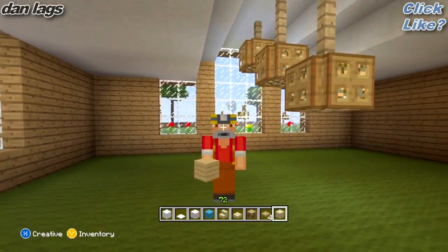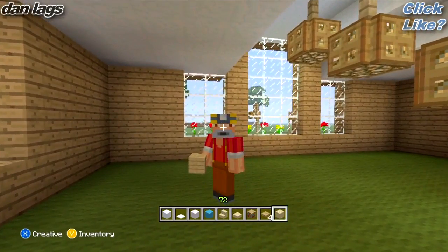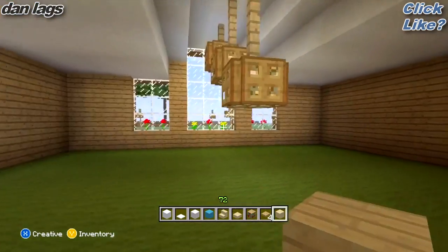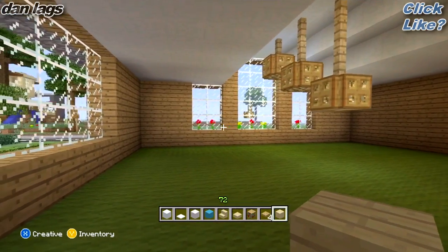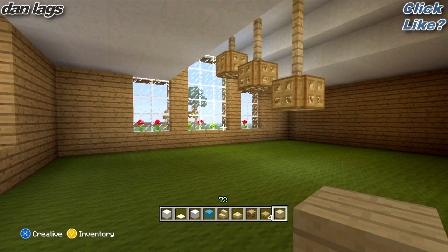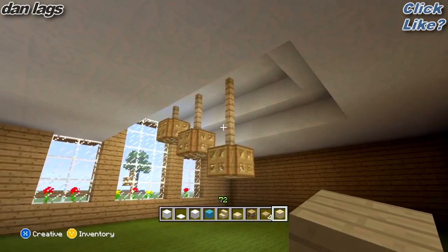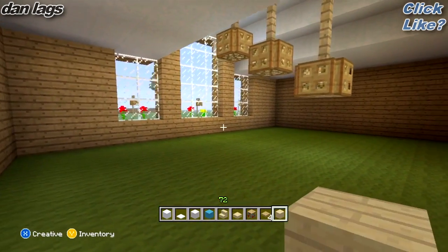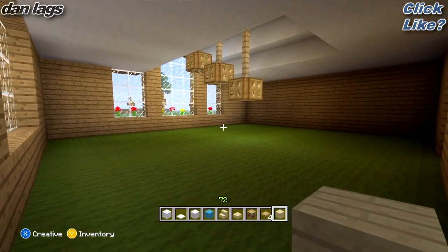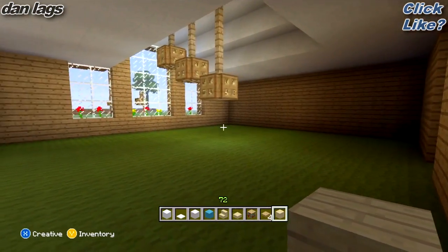Today I'm going to be starting a new series called Furnishing Tutorials. For this series, I'm just going to pick a house that has not been furnished at all and give you guys tutorials on how to furnish the interior. Today's episode is going to be on how to furnish a master bedroom, or just a regular bedroom in general, depending on what you have. I'm going to be furnishing this big room right here — this is the master bedroom of this house.